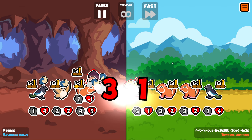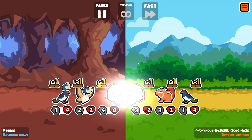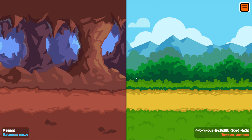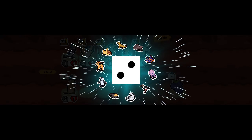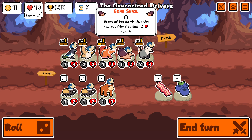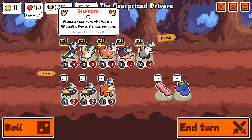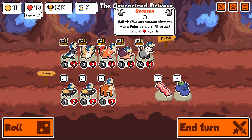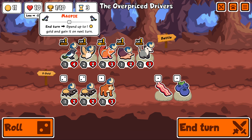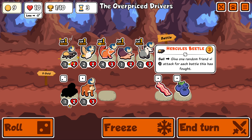Alright, let's go. They have a load of chipmunks. They also are running front-line goose. I don't think front-line goose is the play. I think you want, like, back-line goose, so it can maybe soak up some stuff before it loses all its HP. Hercules beetle — sell, give one random friend plus one attack for each battle this is fought. There are two of them, so I'm actually pretty tempted to take that. We don't have a faint ability, so selling that yet doesn't really make any sense. I think we stopped using the magpies.